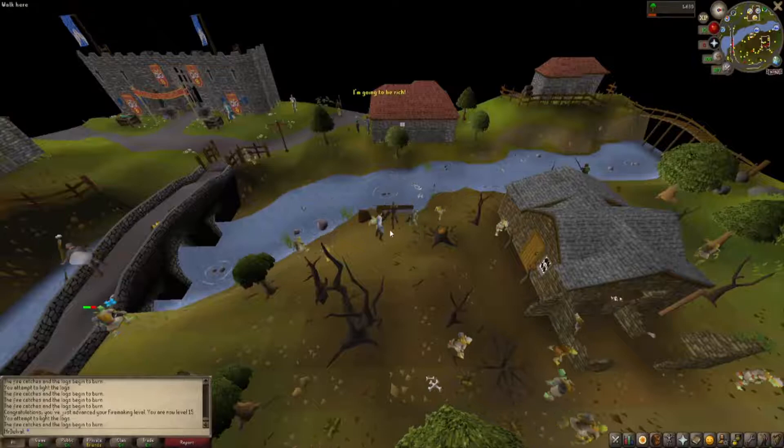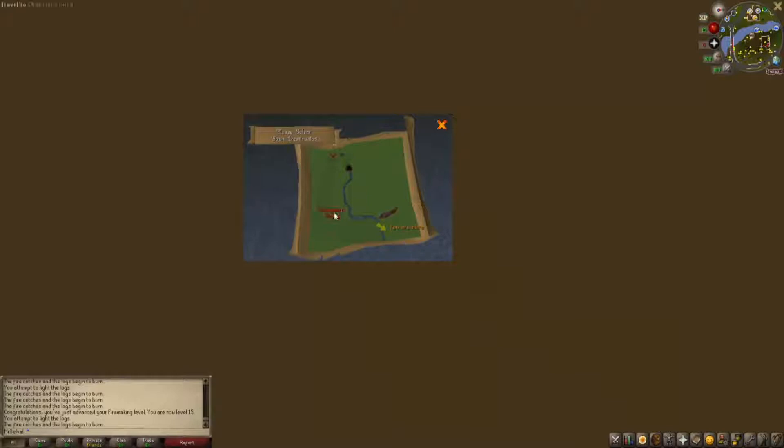You then want to right-click on the log again to push it into the water, and then right-click on the log to paddle it, which is going to give you this map. Choose the only location you can, because the log will only let you go one step up the river, which is the Adventurer's Guild.